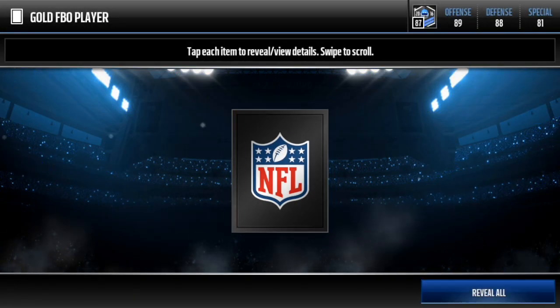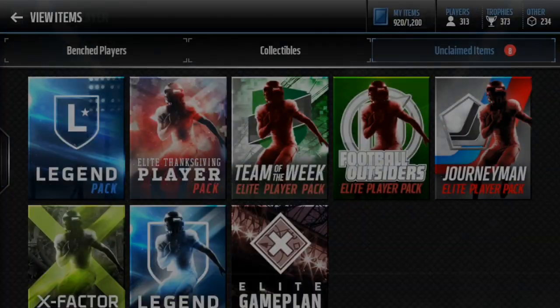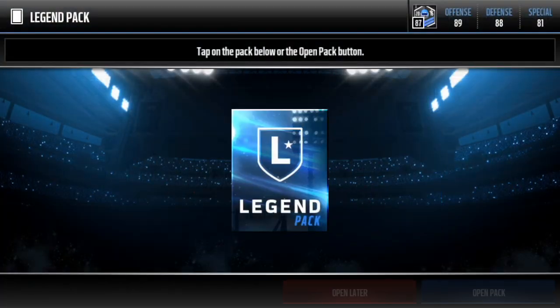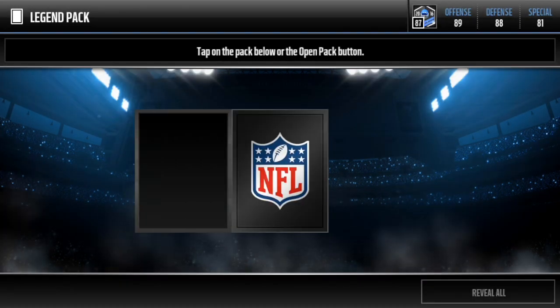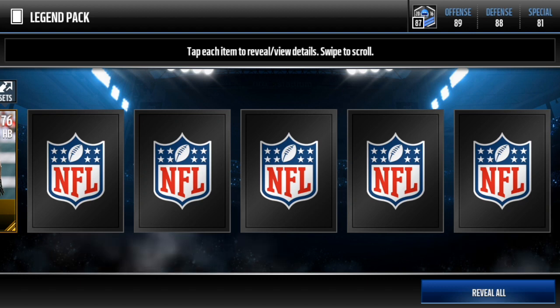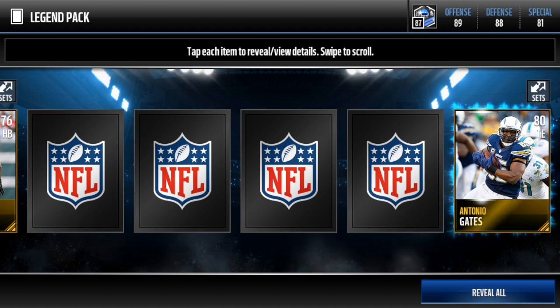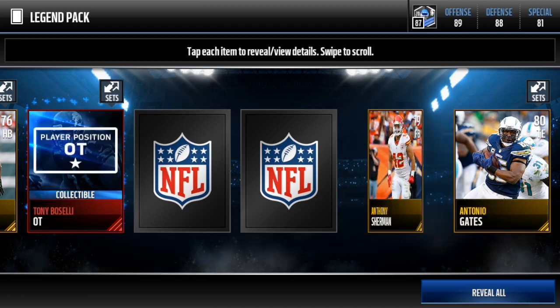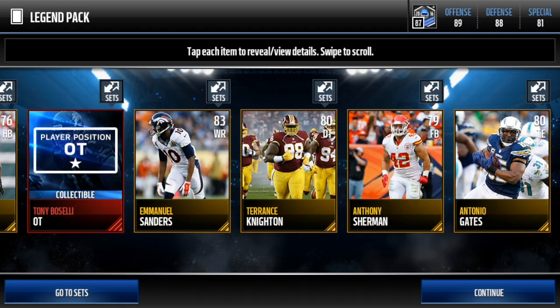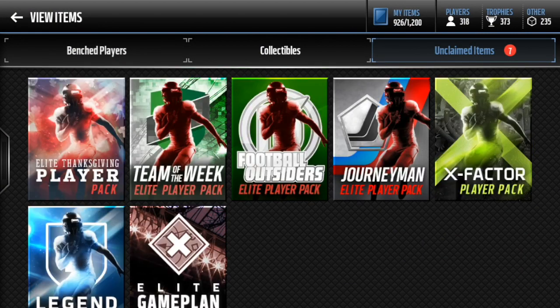Let's pull the 91 Steve Smith or we can pull the 78 Darrell Williams. Okay, legend pack here we go. This is five gold or better players plus a legend item. I'm not sure what legend items are good. There it is - Tony Buscelli, offensive tackle - don't think that's good. And we get Emmanuel Sanders, so that's not too bad.